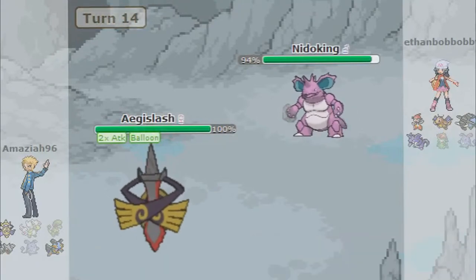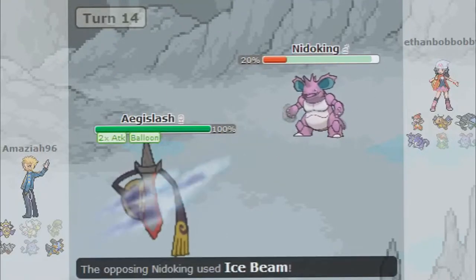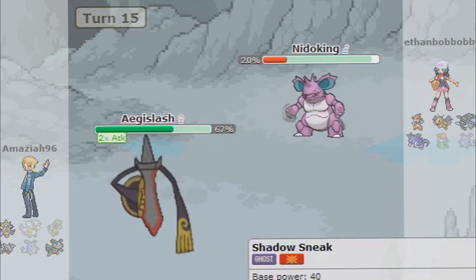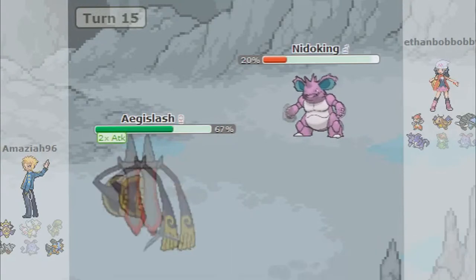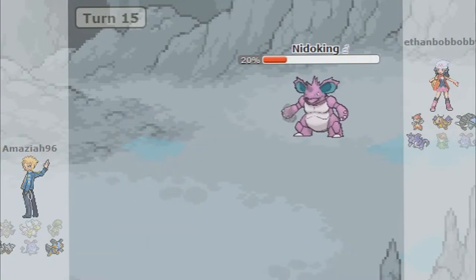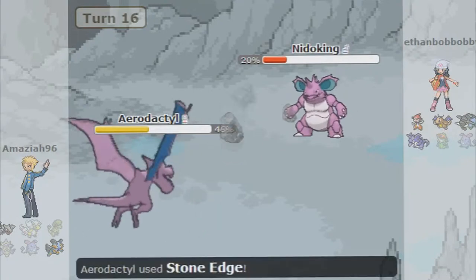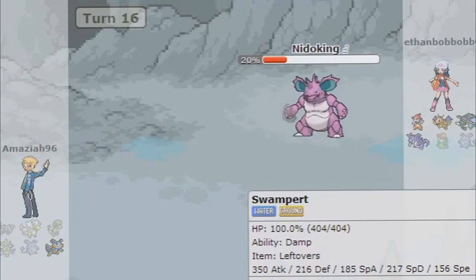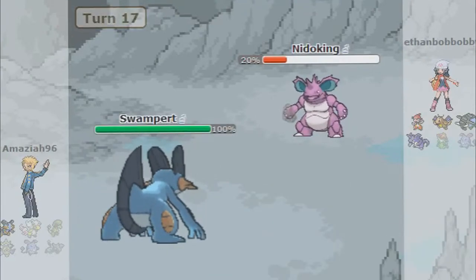He goes for Earth Power — I'm immune because of my Air Balloon, which is pretty good because I really wasn't expecting the Balloon to come in handy too much. I just put it on there because I knew ground hits could mean the end of him. He hits me with an Ice Beam which does 33.0%, and I hit him with a Shadow Sneak that does 74% health — some pretty good damage from Aegislash. He did pop that Balloon and I was too busy with commentary to realize it. I try to go for a Stone Edge and it misses, he goes for Ice Beam taking me out.